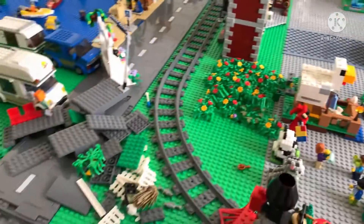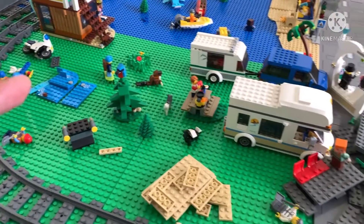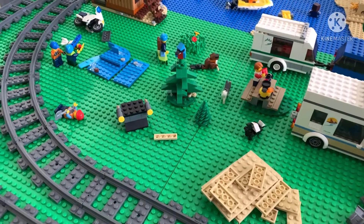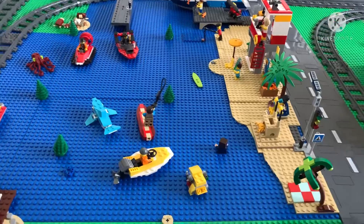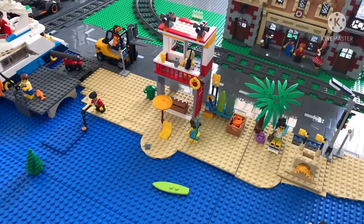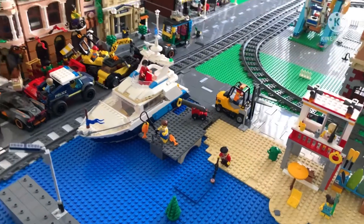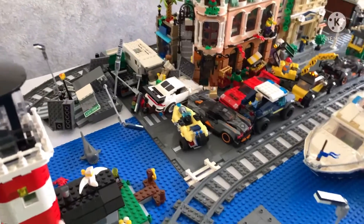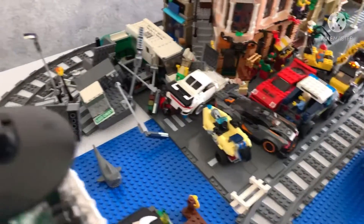Over here we still have a disaster, and we have the camping area. This whole place right here will be dedicated to the camping area, and eventually that'll get done too. Then we have the beach area right there. Of course our pier and docking area for the boat — again, that's not permanent; nothing's permanent right now. I'm just trying to figure out where everything's gonna go. Over here it looks like this place was just flooded — Lego City, as everything is just piled right there along with the street lights and everything.